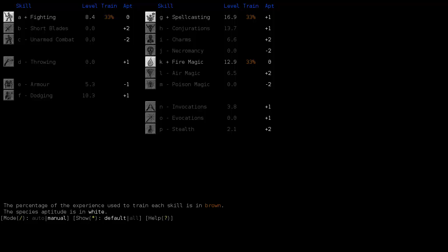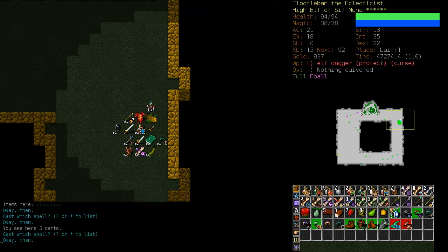Air Magic is fine. Fire Magic obviously has to go up, as does Conjurations. Fighting and Armor should go up a little bit too. I think I will leave Fire Magic on and turn off Spellcasting for now. We'll get Fighting and Armor both up to 10, then train Invocations up to maybe 8 or 9 or possibly 10, and then just go straight Fire Magic.